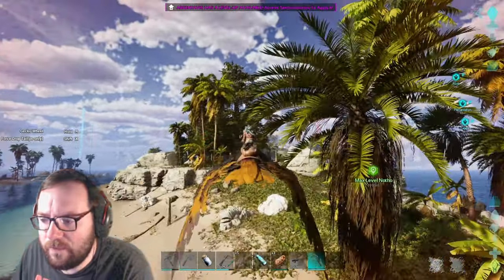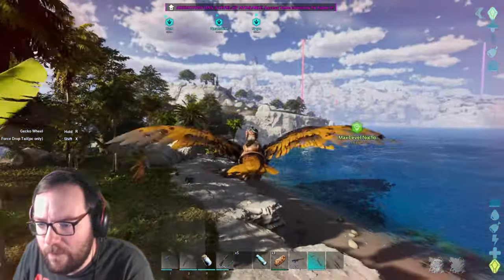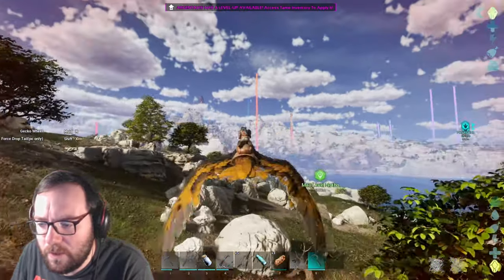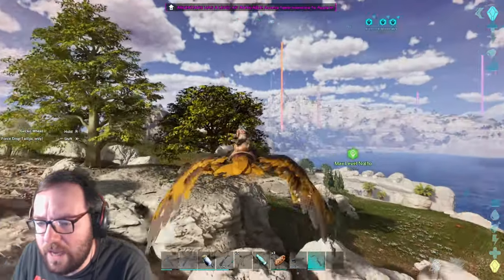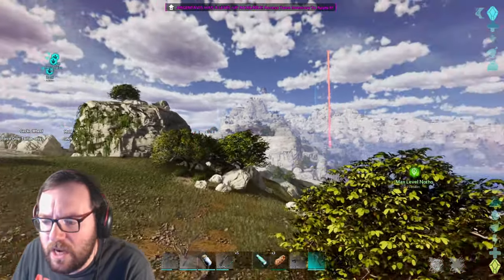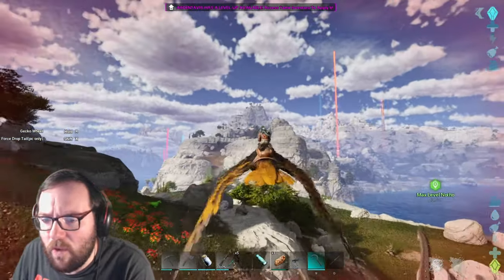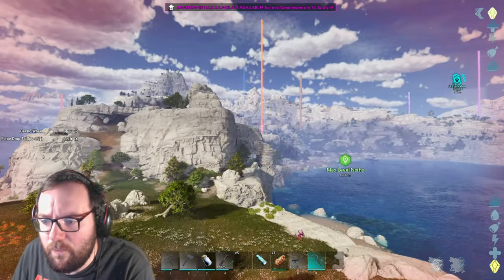We're going to cover a lot of ground with this flyer and explore a lot more. There's a red drop here — let's see if we can get to it before it disappears. For ankylos we're looking for a high level, 130 at the lowest. We just need it for carrying stuff, that's all.